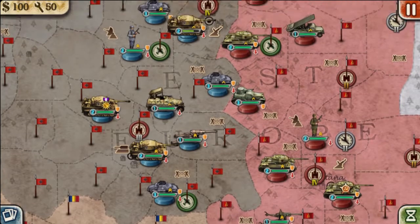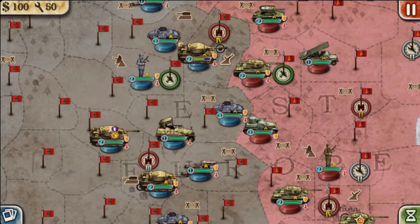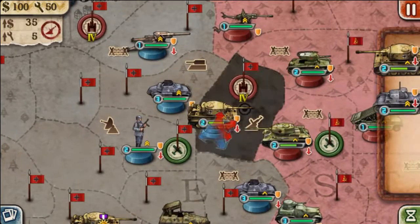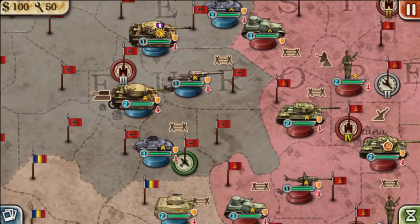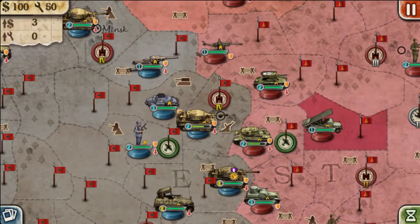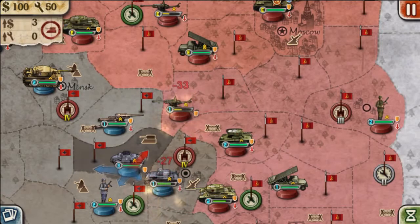Göring over here occupies the north. Looking at our situation, we are kind of stuck between two advancing Soviet armies — we've got Drukhov in the north and Rokossovsky in the south. They have a rocket launcher, a tank, and a heavy tank all attacking Kiev, which is definitely not something we can underestimate.